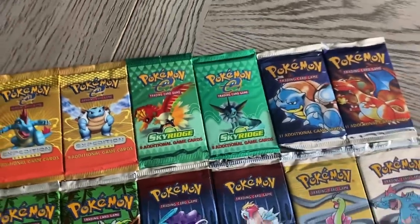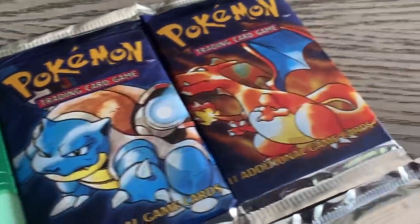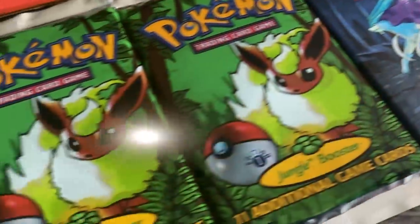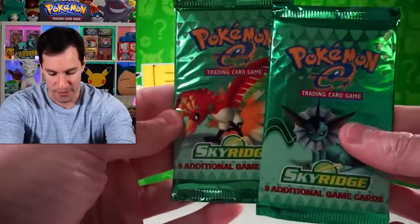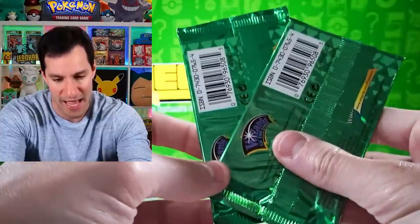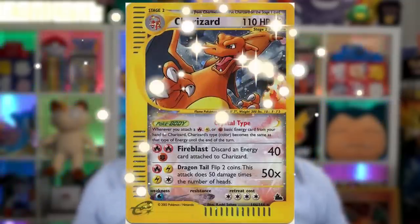What up Hard Squad! Today we're opening more vintage packs — the catch is every pack is heavy. We're talking about Sky Ridge, Base Set, Expedition, and some First Edition today. It's going to be a lot of fun. These are not just regular Sky Ridge packs — they're heavy, which means there's a more than likely chance of a holographic, or maybe even a crystal Charizard.